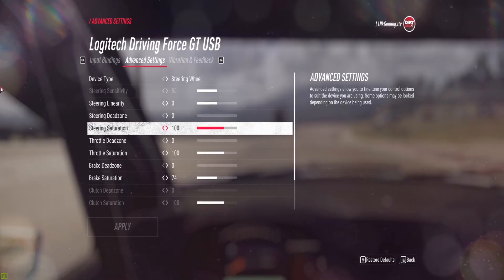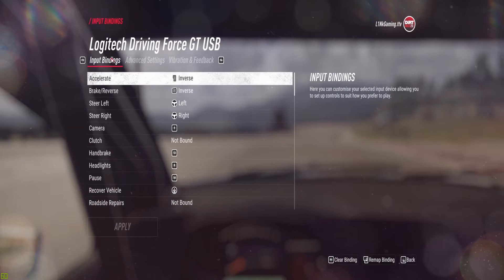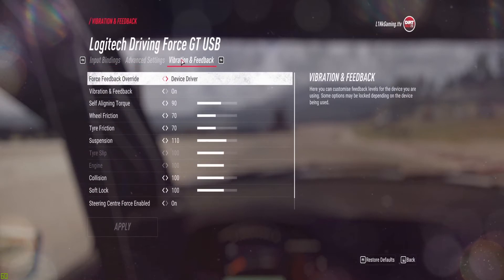Hi guys, someone in my comments has asked for my wheel settings for the Logitech Driving Force GT, so I thought I'd put this out there for you to see. Obviously input bindings you do yourself — it's mainly the advanced and vibration feedback settings that we want.